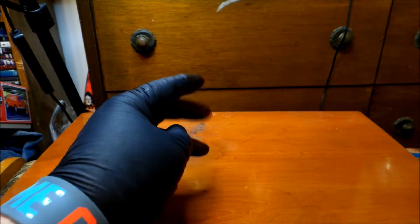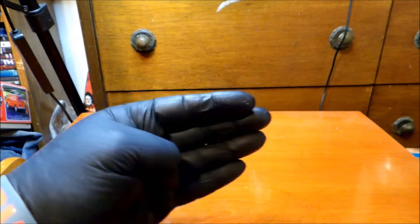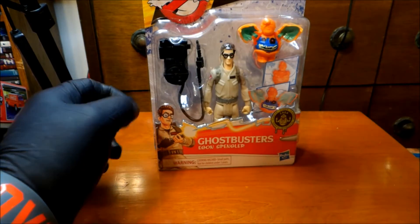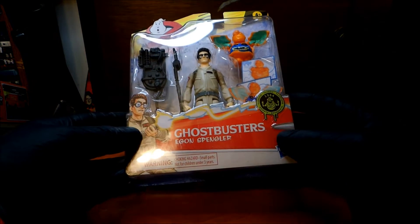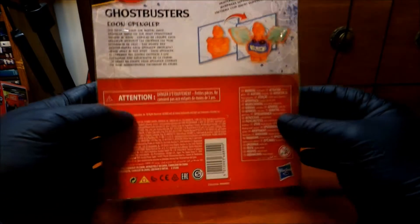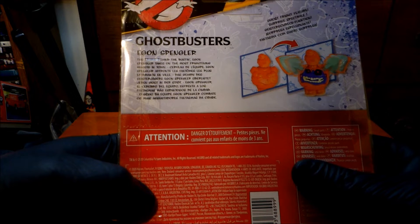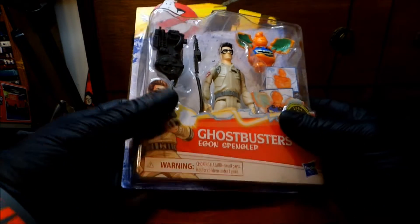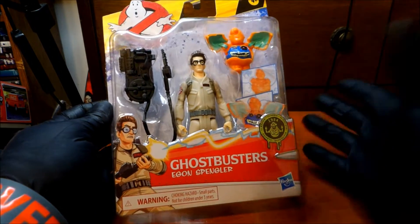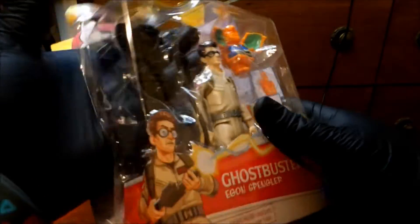I know all of you have watched all of my previous videos — all I don't know how many — but this will complete a previous set I showed before. It is the Ghostbusters Egon Spengler, the classic 1984 look. The back says 'Egon Spengler, the brains behind the busted — Egon Spengler takes on the most frightening ghost in town.' I did a bunch of these a long time ago but could never find Spengler. Finally found him at Target, and boom — there he was. I had to get him to have all the Ghostbusters. Let's get him open and take a look.